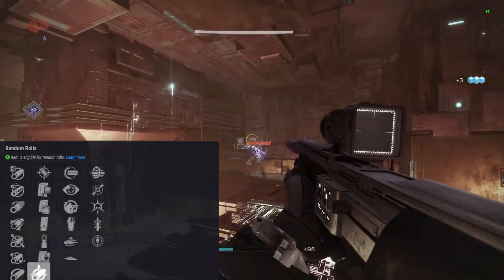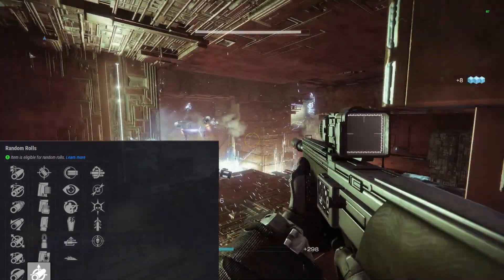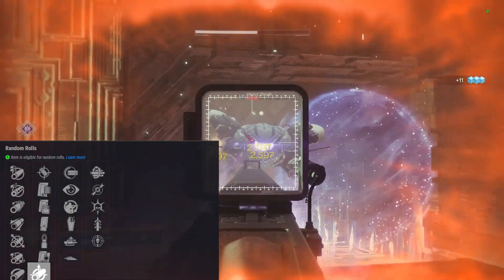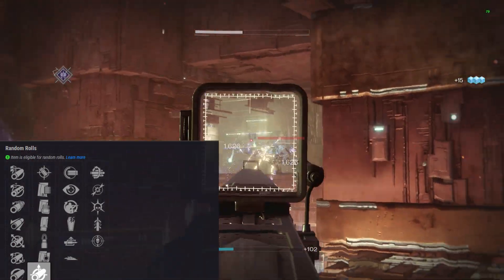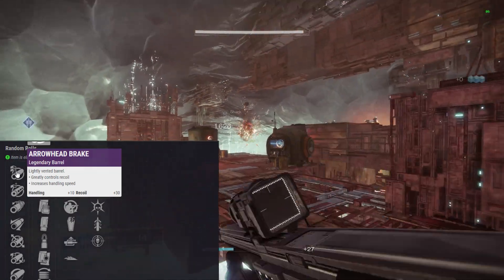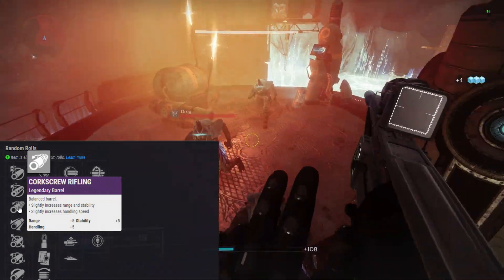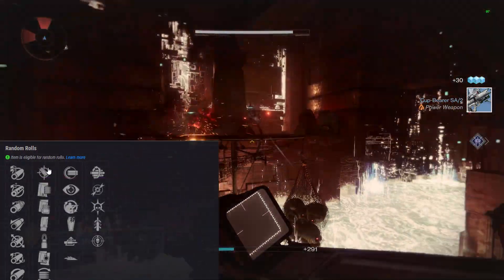Polygonal Rifling gives a big Stability bonus, and Smallbore does a little bit of Range and a little bit of Stability. Smallbore might be my go-to for Range and Stability. Arrowhead Break is going to make it a laser with Handling and Recoil control. Corkscrew Rifling gives Range, Handling, and Stability — if you're building an all-arounder, Corkscrew is probably the one you'll choose.